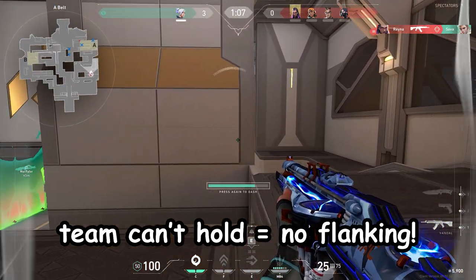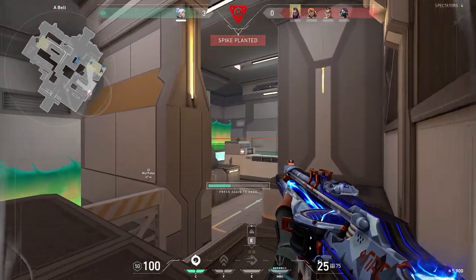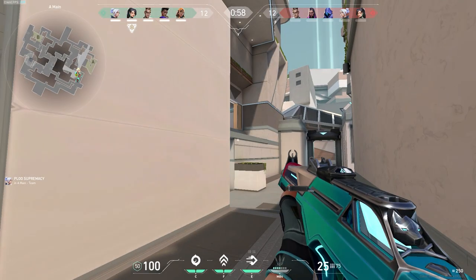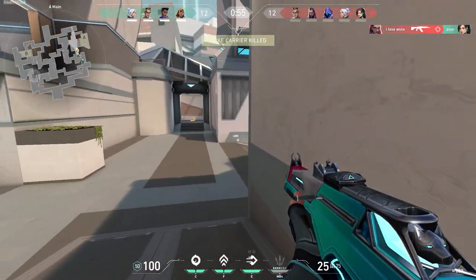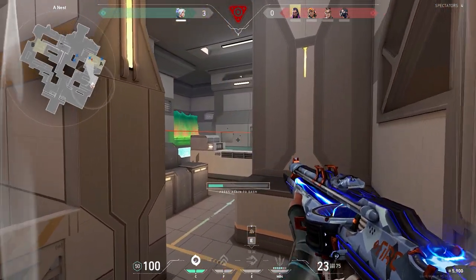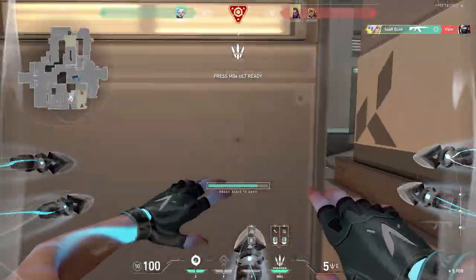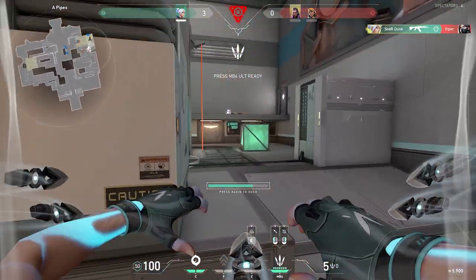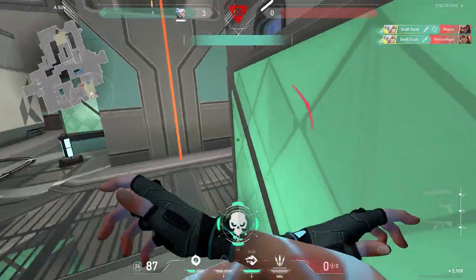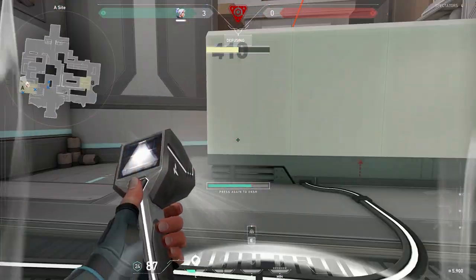My entire team decided to die while I was flanking — this happens a lot when you're a flanking Jett. When I flank, I like to make as much noise as possible to bait people into swinging at me. I go wide with my crosshair ready. Rather than flanking slowly and letting time work against me, I use the timer in my favor and create panic for the attackers playing post-plant. I get 2 free kills, turning a 4v1 into a 2v1. I smoke the bomb, dash onto it, fake, swing left, kill the Reyna. With my knives up, I can react and right-click the last person if needed.